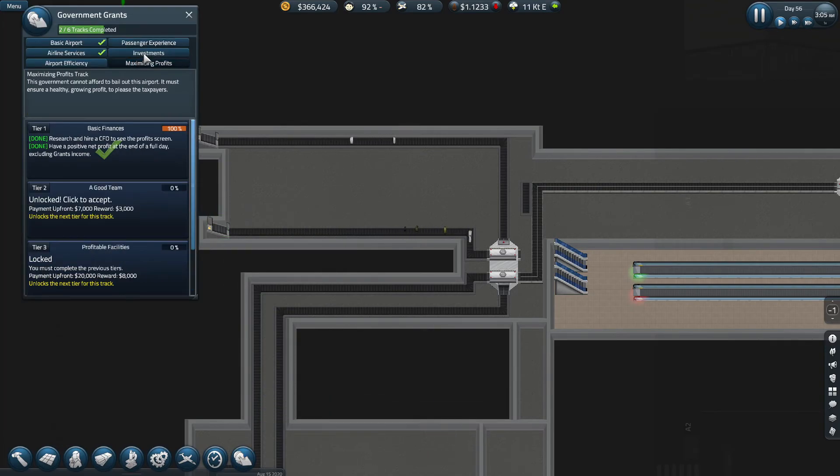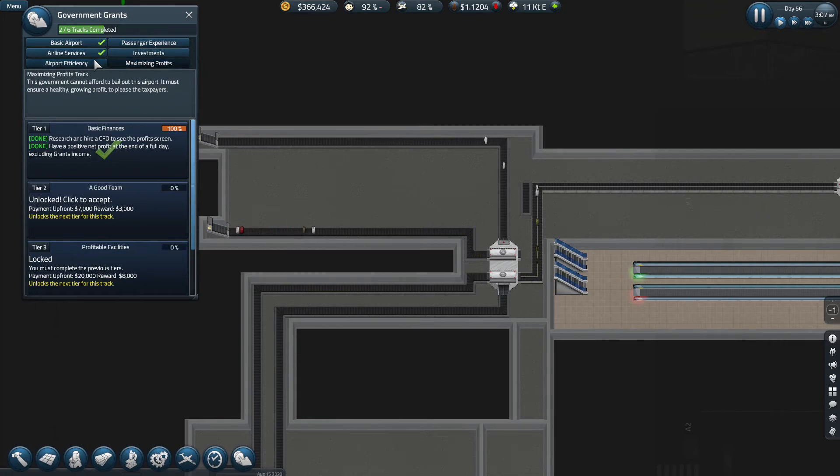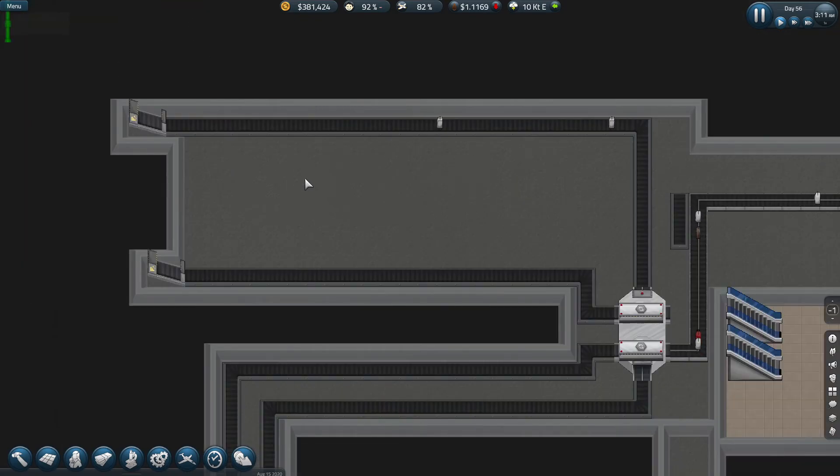When I was off-camera, this final government grant had completed, which is great. Let's have a look at what we need to do — this one needs 600 passengers at once, which is completely fine because we're already processing that amount of passengers through our system already.